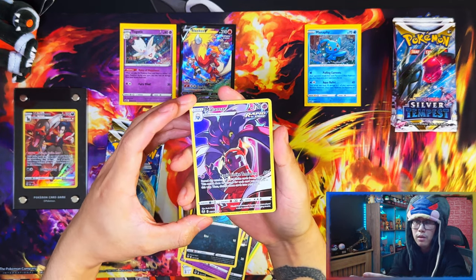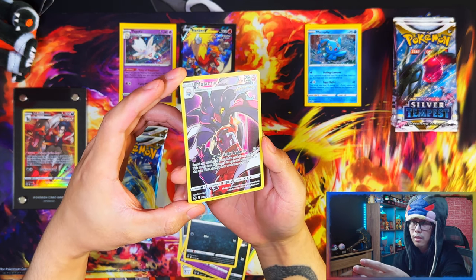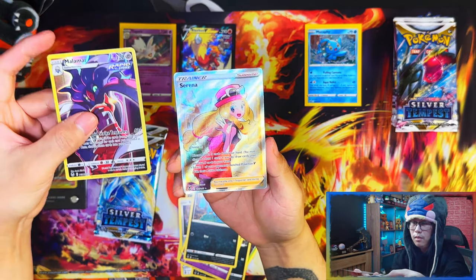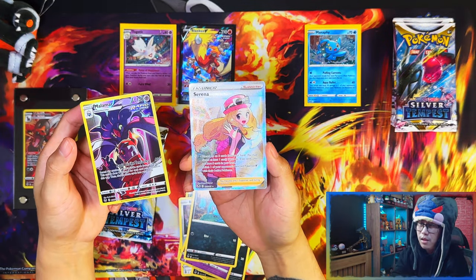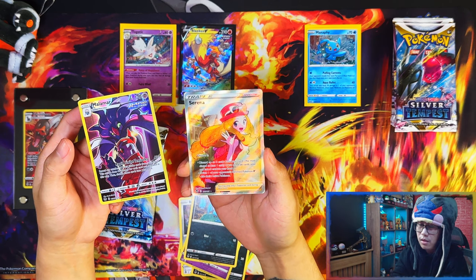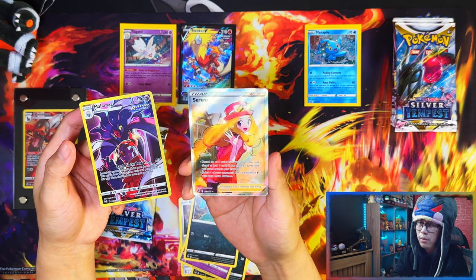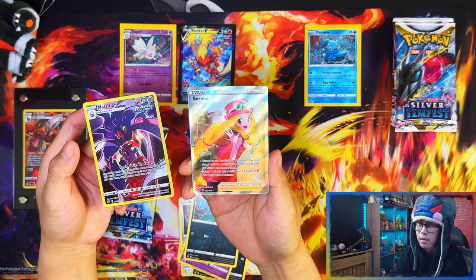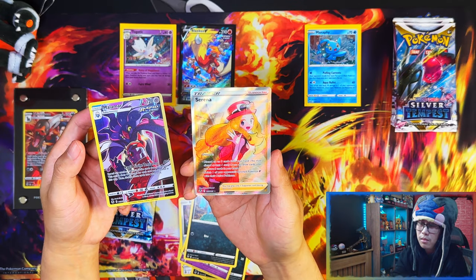For all my days, I think this is a double hit from the first pack of the three pack blisters — we got a Malamar Trainer Gallery and a Serena Full Art. I'll take that, definitely. Serena Full Art — if you're a waifu hunter out there, this might be one of the more expensive Trainer Full Arts out there.